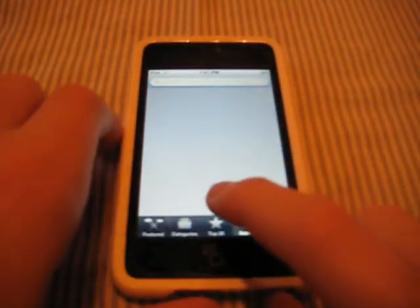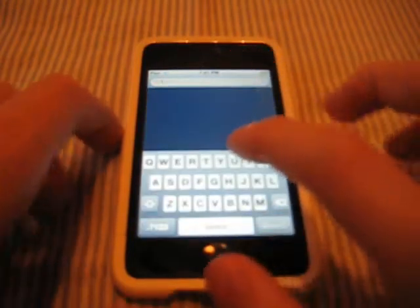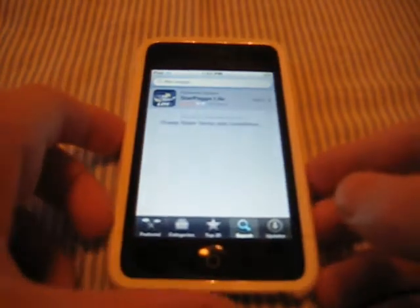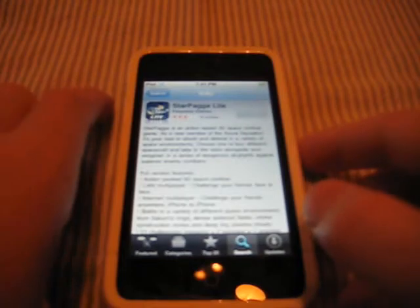You can find Star Paga Light by going to search and typing in Star Paga — spelled P-A-G-G-A. Once you search it you will get Star Paga Light, which is free. They will be coming out with a paid version that will include some great features including online gameplay.